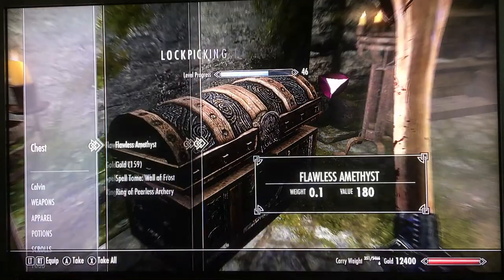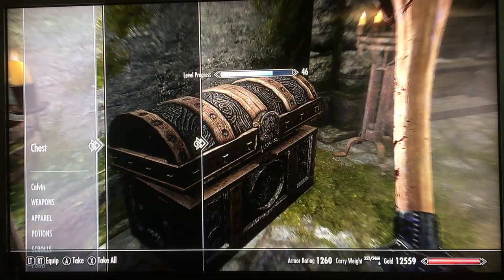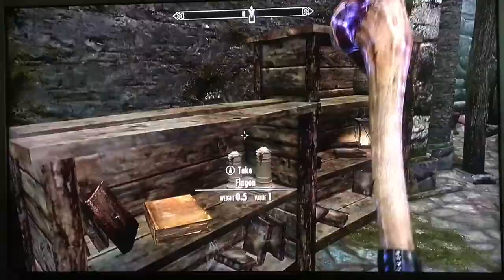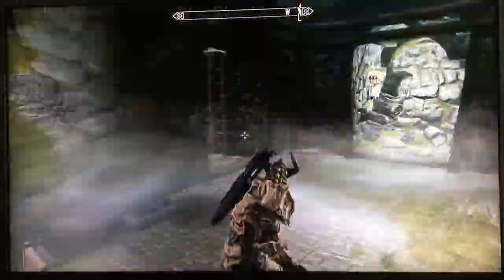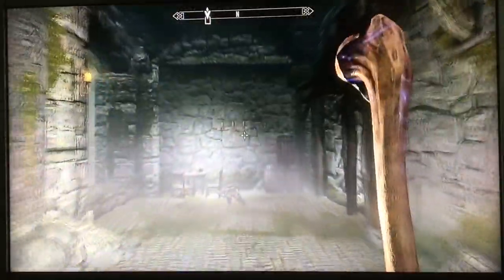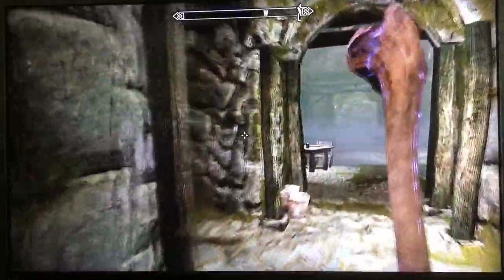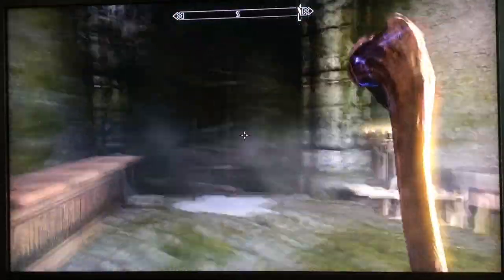Let's see what this chest has: an amethyst, gold, a book, and a ring — not bad at all for an expert lock. After a quick fast-forward through the rest of the fort, I'm going to head up this ladder to get to the top of the main fort.